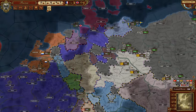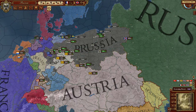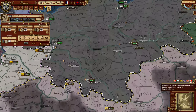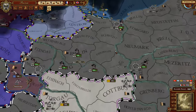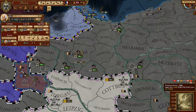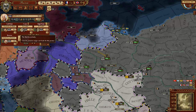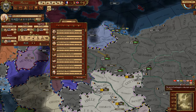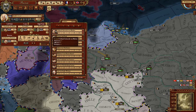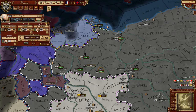We are currently not at war with anybody and not even that problematic with the French. Army movement is straightforward — just right-click, like in other Paradox games. We have a lot of unemployed leaders; those guys need money of course. There's a nobility system — let's fill our ranks with leaders.